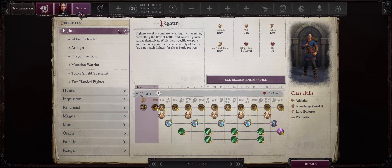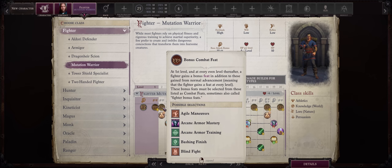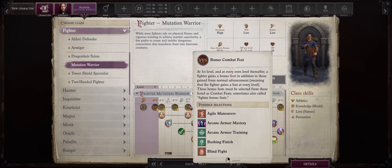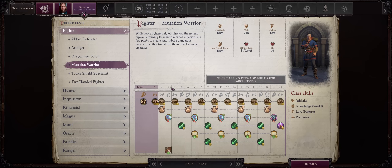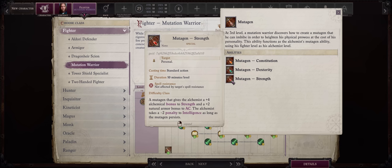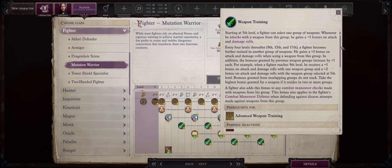Fighter has some pretty interesting choices as well, but usually you want to go with Mutation Warrior. As with most fighter archetypes, you have amazing bonus feat progression: one at level 1, another right at level 2, and then another one for every two other levels — so 4, 6, and so on. When it comes to Mutation Warrior, however, right at level 3 you'll get the Mutagen, which works exactly the same way as the Alchemist version. And because fighters and the classes that want to multiclass with Fighter are all about physical scores, the higher your Dexterity or, most importantly, Strength, the better. The bonuses don't just stop there, because as early as level 5, you get access to weapon training.